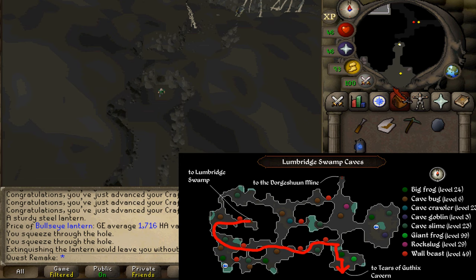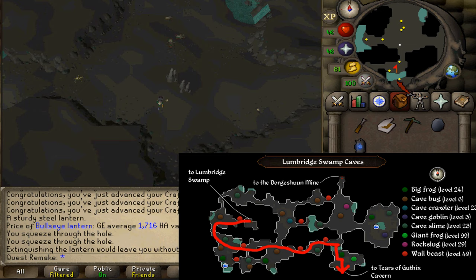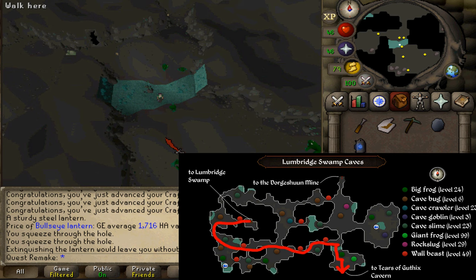If you do not want to start the quest Lost Tribe, you will probably need a rope and a spiny helmet because you will need to pass a lot of wall beasts. Simply follow the map that is currently on the screen until you've made it to the cave leading to the quest start.